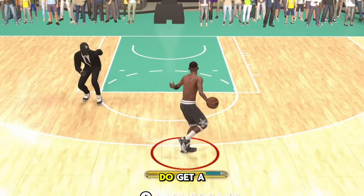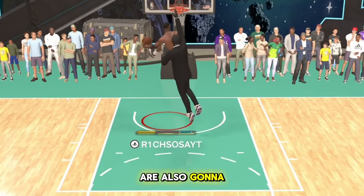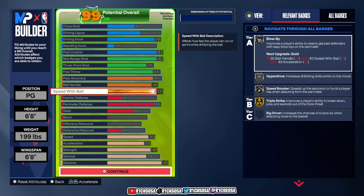We get a total of 10 Hall of Fame badges, 20 gold badges, 27 silver, with a total of seven bronze. If you want to make any changes or adjustments to your own play style and liking, feel free to do so now.